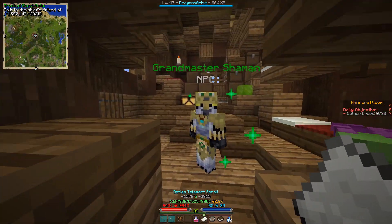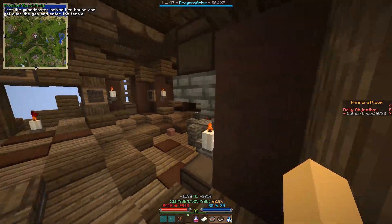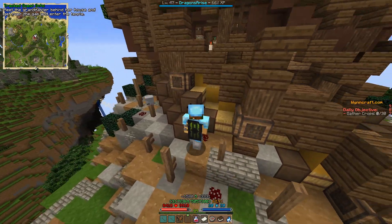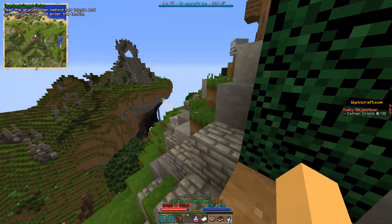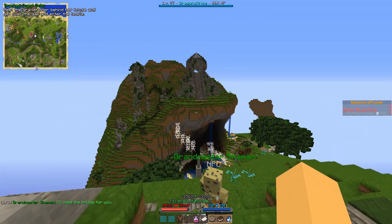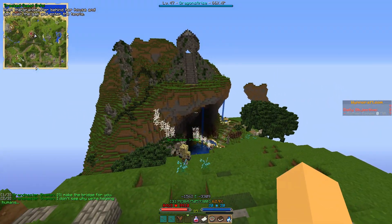Enter that and talk to the Grandmaster. He tells you to meet him at the back of his house. So just drop down over here and then go around to here. He will be coming right behind you and he will be making a bridge for you.